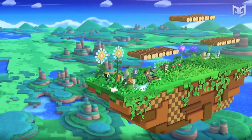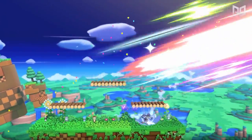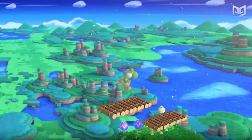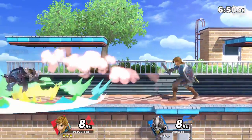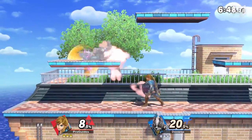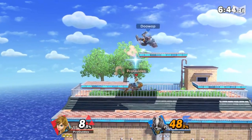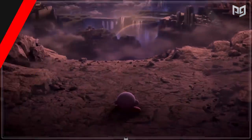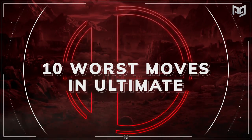But naturally, if you have over a thousand moves in a game, there are going to be moves that are bound to be lackluster compared to the others. You'll find on this list that the first couple moves we point out are actually from characters that are brand new to Smash, then followed by some more obvious characters. Nobody's name is safe. Here's what we think are some of the 10 worst moves in Super Smash Bros. Ultimate.